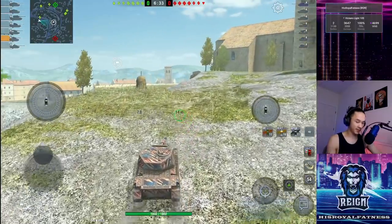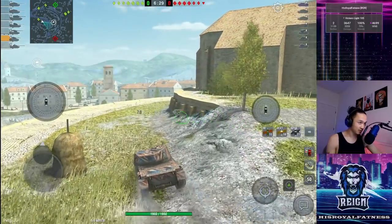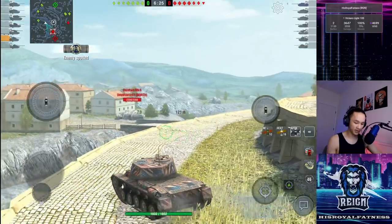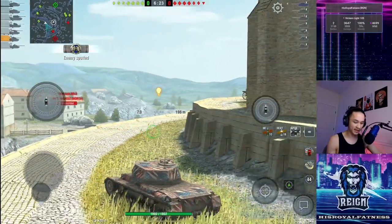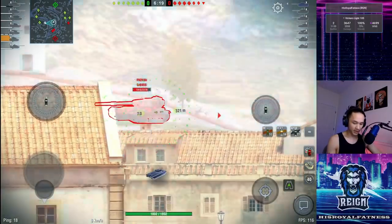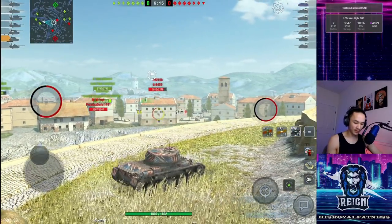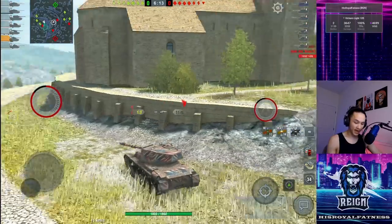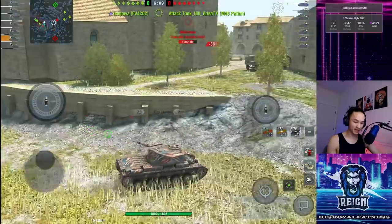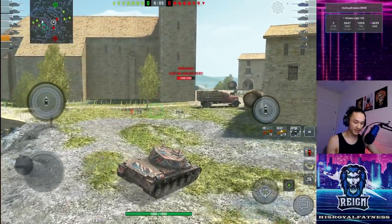Now we're on Castilla for the second game, and I'm going to go for an early tank destroyer spotting position. The enemy team don't have any good tank destroyers unless you count the Badger, but I'm still going to try and spot up early. There's the Chieftain Mark 6, so now we know where one of their tanks are. I think I could probably get a shot into this FV for free. This is a very interesting position — if you hold here, this building protects you from the hill and allows you to spot up their tank destroyers quite early.